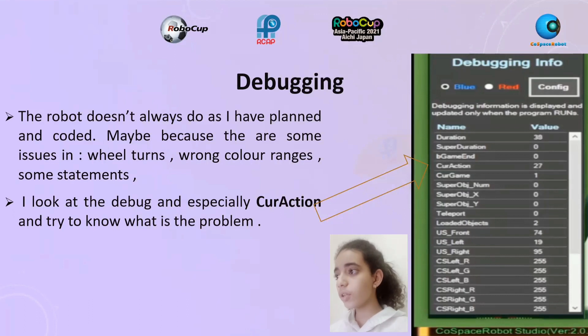Debugging: the robot doesn't always do as I have planned and coded, maybe because there are some issues in wheel turns, wrong color ranges, or some statements. I look at the debug, especially the current action, and try to know what the problem is.